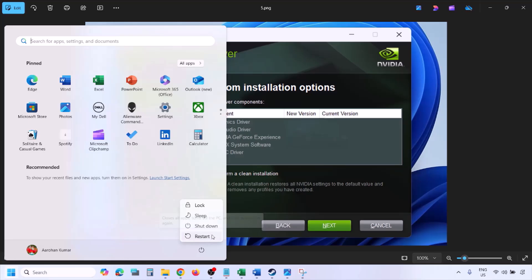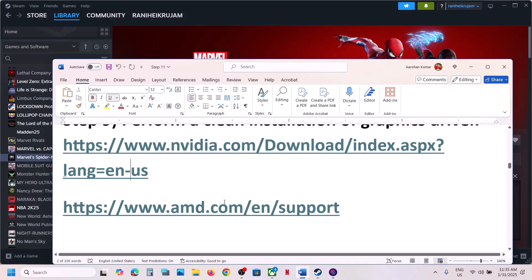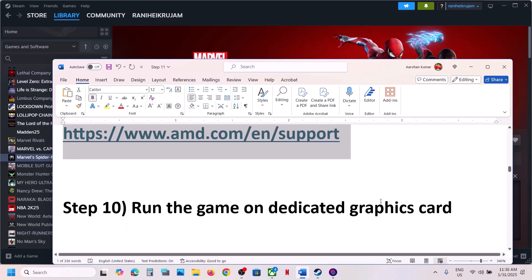For AMD card users: first uninstall the current version of your graphics card driver, then restart your computer, go to the AMD website, select your graphics card, install the latest version, restart your computer, and then launch the game.